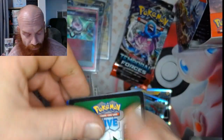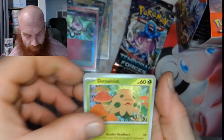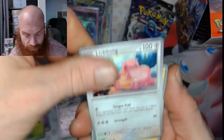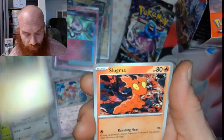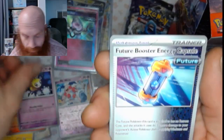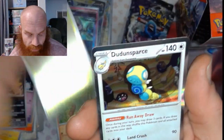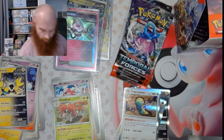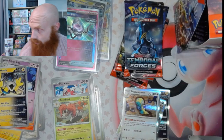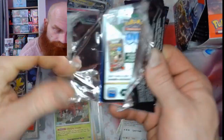Colorless energy. Got a Shroomish, Lickitung, Charjabug, Slugma, Slugma, Ribombee, Future Booster, Iron Hands, Sizzlepede reverse, Surskit reverse, and a Dunsparce hollow.